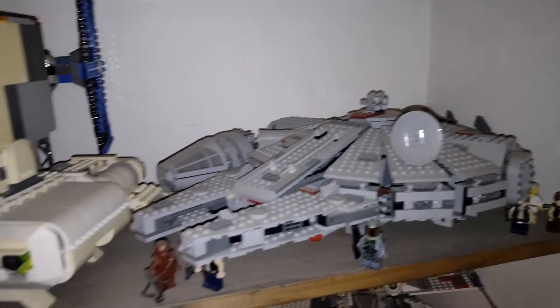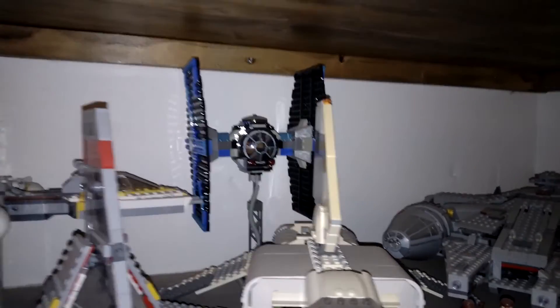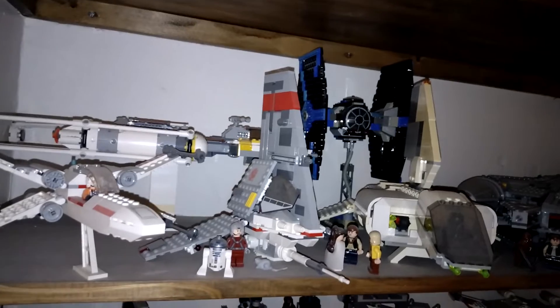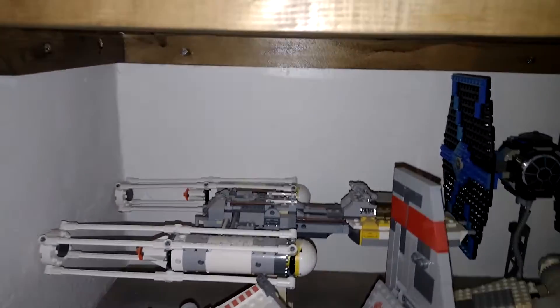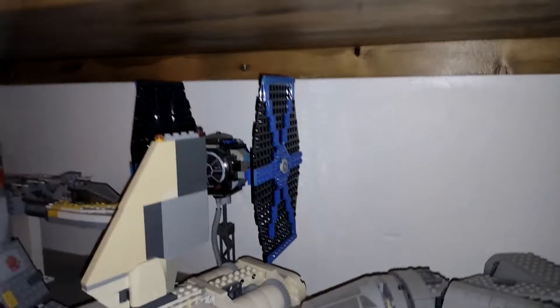Little Millennium Falcon, another Shuttle Tydirium, TIE Fighter, Luke's little Womp Rat shooting thing, small X-Wing, a Y-Wing over the back there, and a TIE Fighter — you can see it a little differently from the side here.